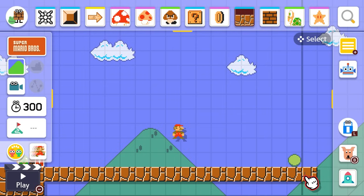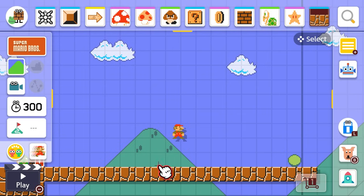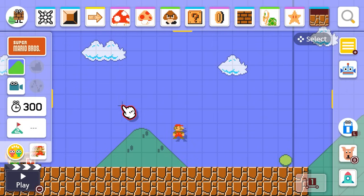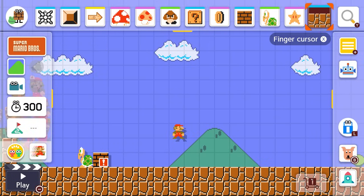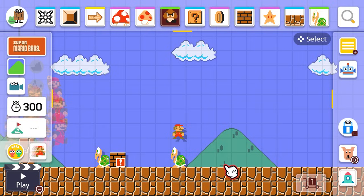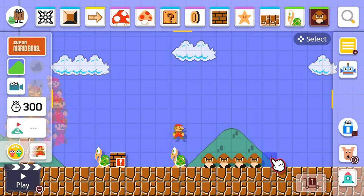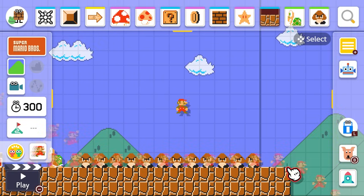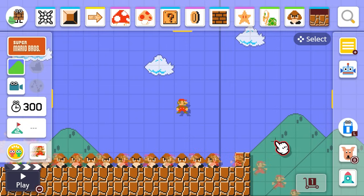Alright, so — oh look, it made a little bush, so cute! We're gonna fill in this bottom bit over here and just keep going. Now might be a good time to have that obstacle course area. But I just love Koopas so much, I'm gonna put another one down — they're just so cute. And maybe a Goomba too. Just getting to squish the Goombas is so fun and rewarding, so we'll put a few of those down.